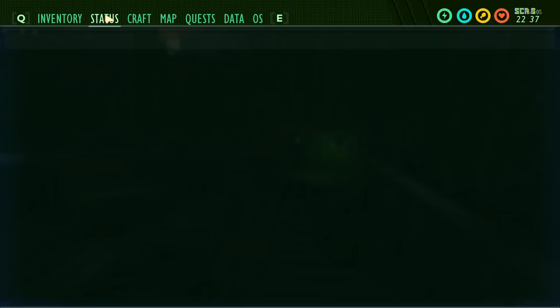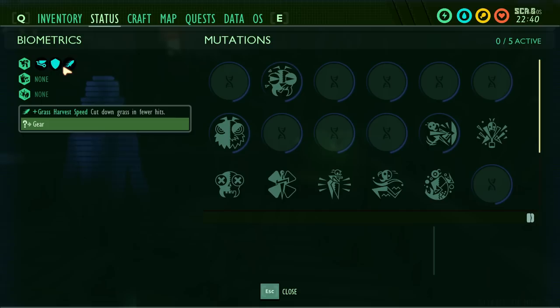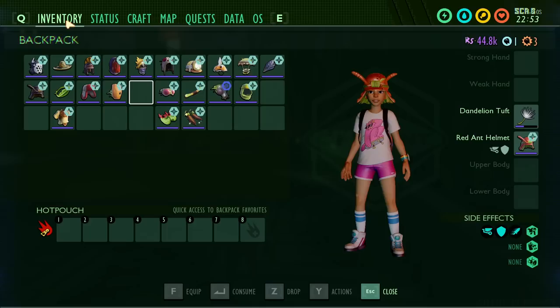Next is the red ant armor, which gives you hauling strength so you can carry more items. It is light armor and the sleek bonus lets you cut down grass and weed stems in fewer hits. I tested it and it works on both. This will definitely be useful, but as we'll see, the cost of upgrading armor is super expensive, so most people probably won't grind the resources needed to reach level 6.